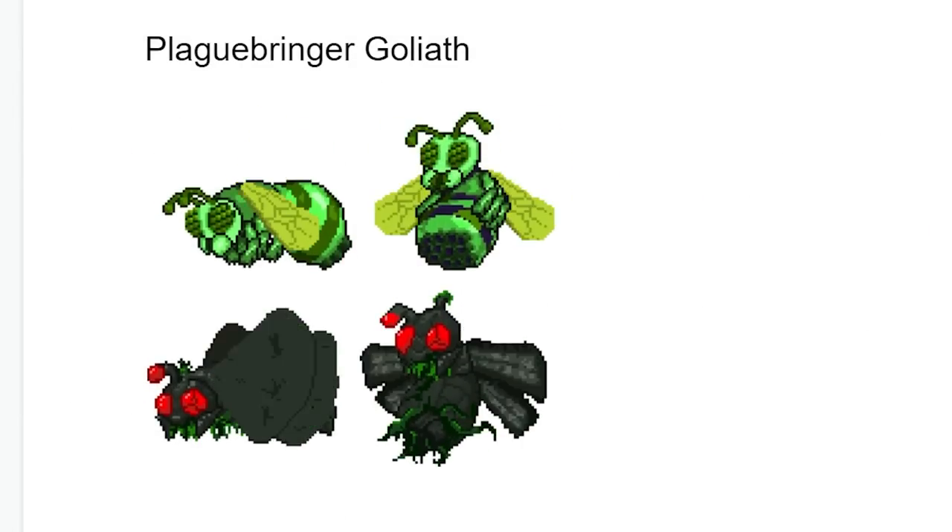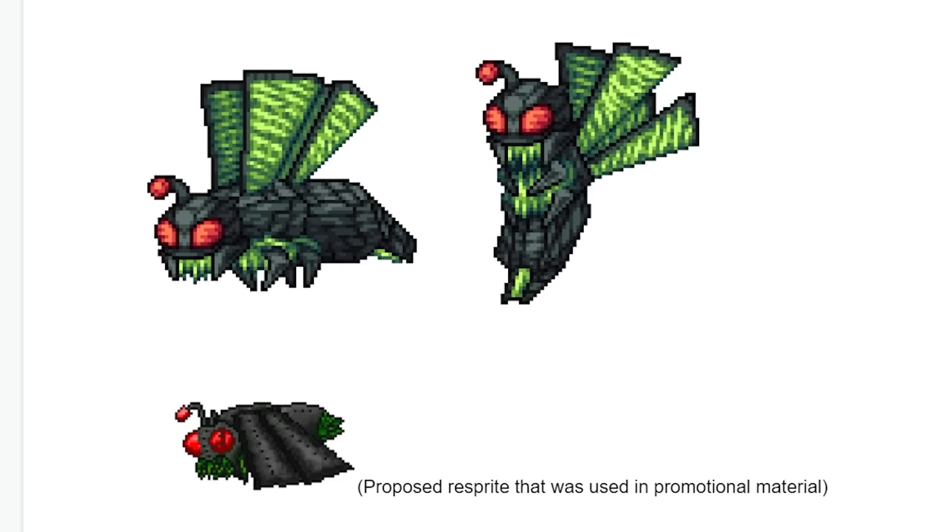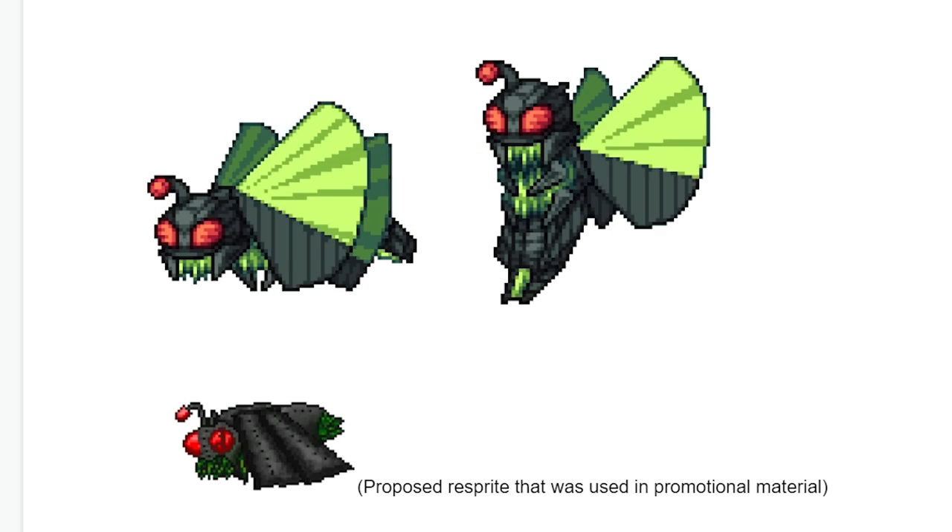Plaguebringer Goliath used to be a green queen bee, then it turned into a black queen bee with toxic rabies or something, then it turned into a cool sprite — a mecha queen bee.